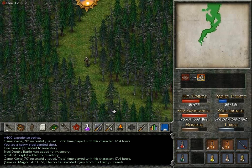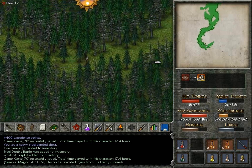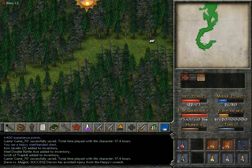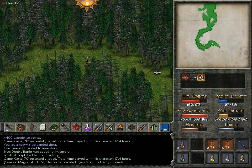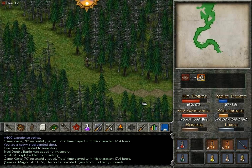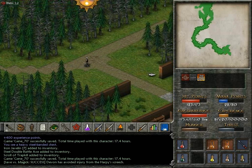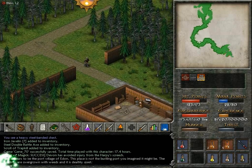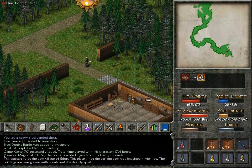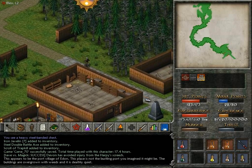Please, please let this be a path to the town. And that's some horrible monster lair. A wall. This appears to be the port village of Adan. This place is not the bustling port you imagined it might be. The buildings are overgrown with weeds and it is deathly quiet. I would assume that would be because the Torax invaded.